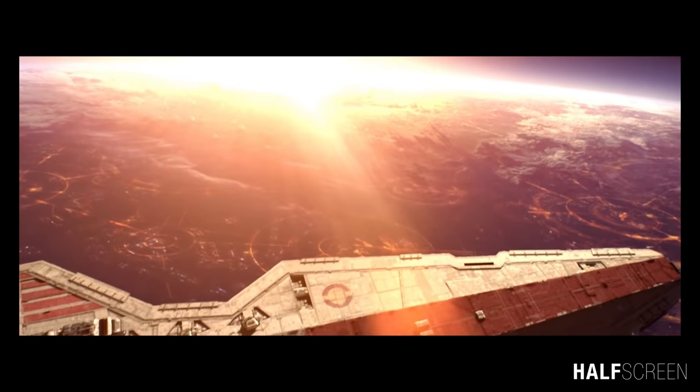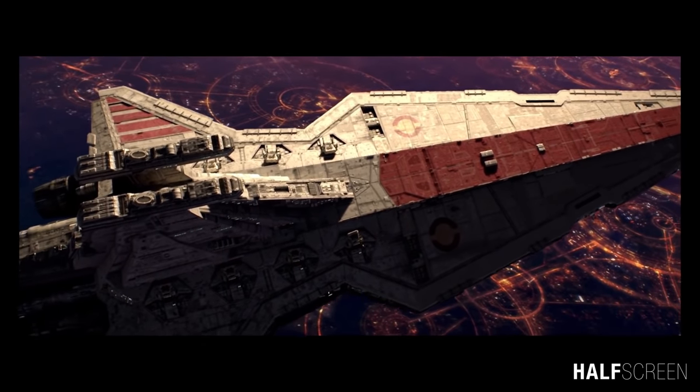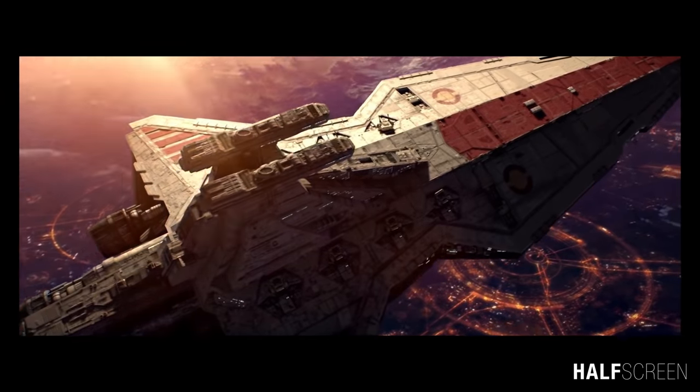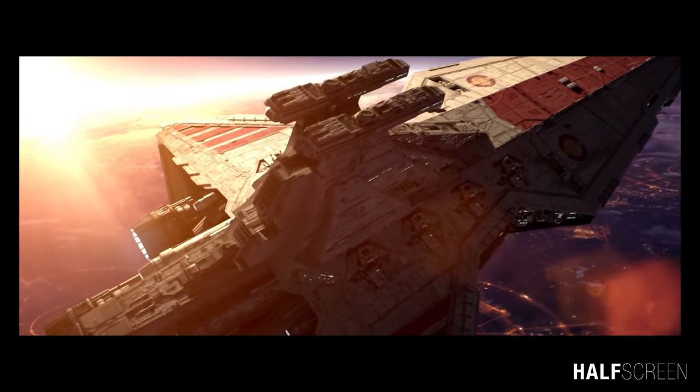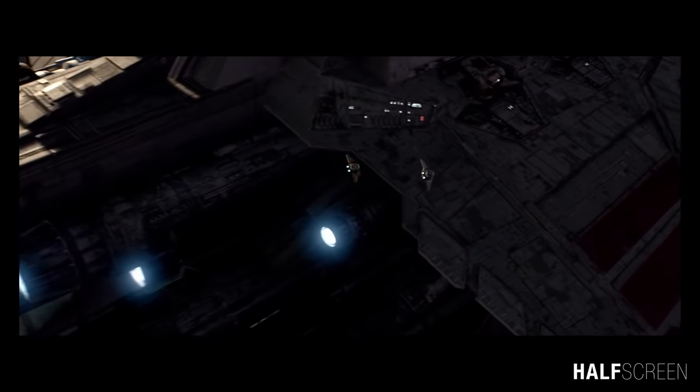The Venator-class Star Destroyer makes its first theatrical appearance in Revenge of the Sith during the opening Battle of Coruscant. Within the Star Wars setting, these ships are regarded as the most powerful capital ships of the Republic Navy during the Clone Wars, serving double duty as battleships and starfighter carriers.